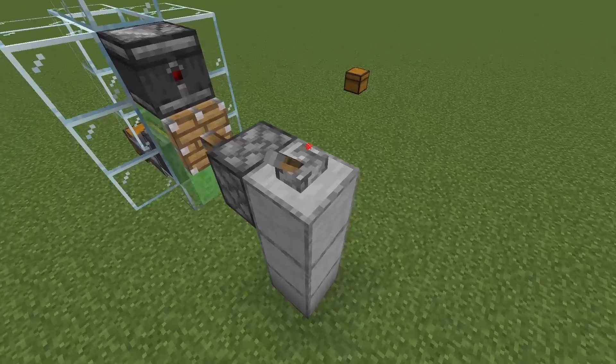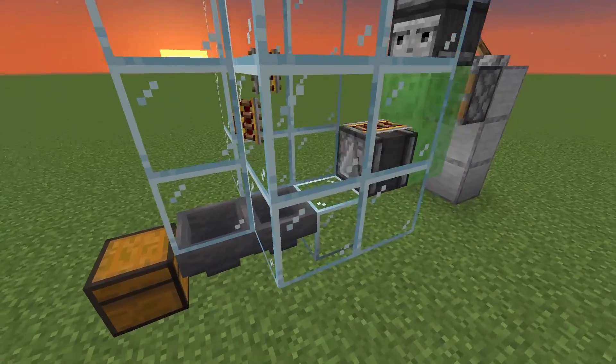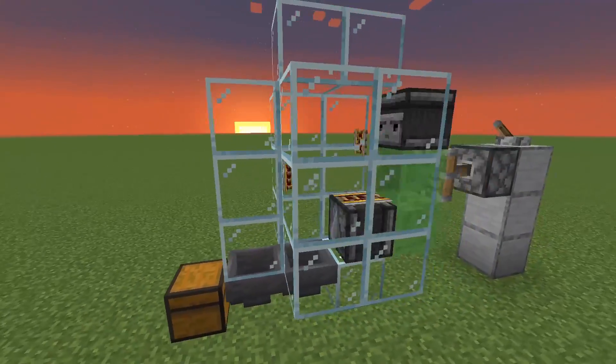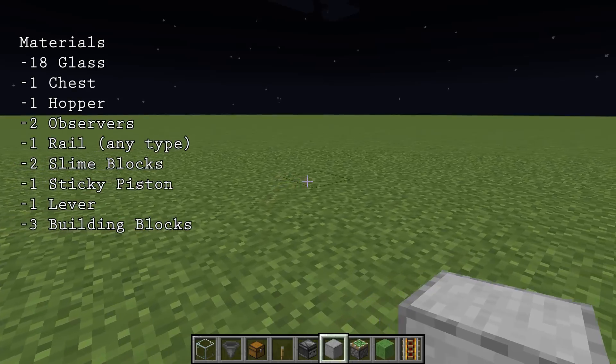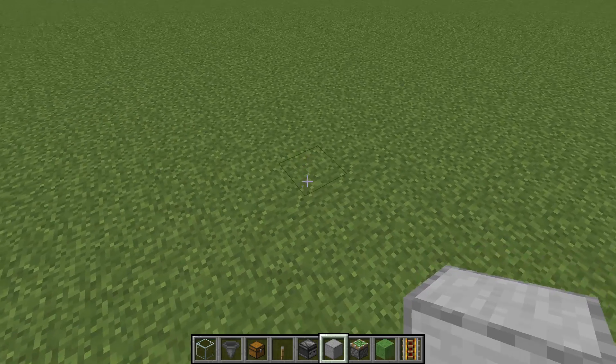So I'm going to turn it on briefly. As you can see, there it is — it's just pushing the rails. You get so many rails. It's absolutely ridiculous, but it's so effective and the materials are really cheap for it. This build is very compact so you can build it anywhere you please. Just keep in mind, it's very loud when it's running.